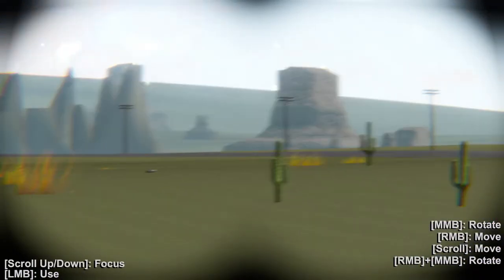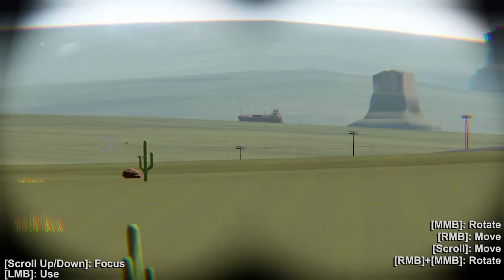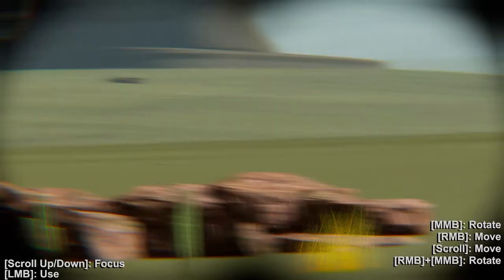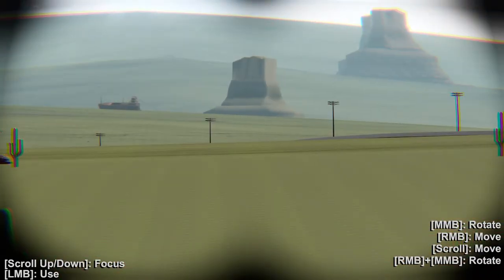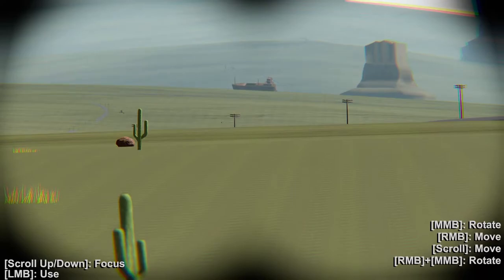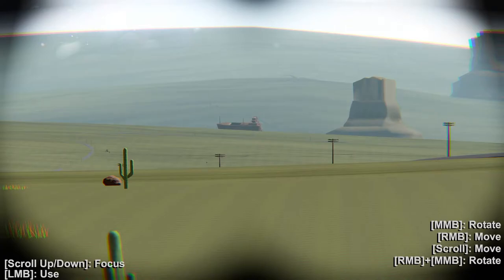Looks like a pretty empty stretch of road for the next long while. But it will take me very close to a ship, thank you. So if I keep following the road I'm eventually going to get to that ship and hopefully I have enough fuel to get there. There also seems to be a petrol station over there so yeah, I'm excited for that.